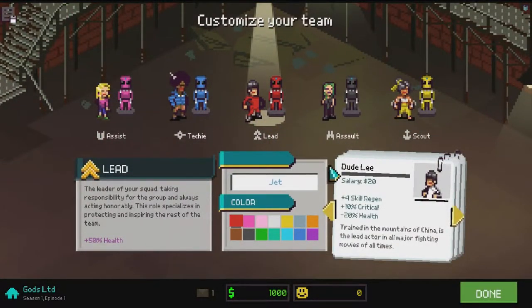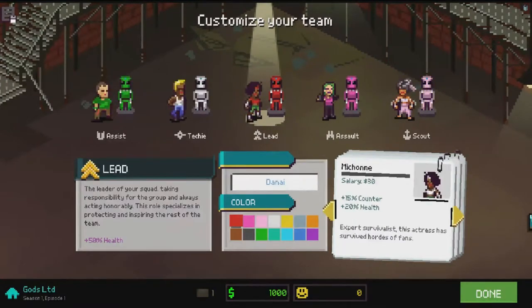These are the character setups. I'm going to set them up off camera and then I'll be back shortly to show you why I've picked them. It takes quite a while so I'm cutting it here. Okay, welcome back - here are the guys I've picked. I've picked Diana Mishoni as a lead. She's got 15 counter and 20 HP ratings, which is pretty decent for a lead character.